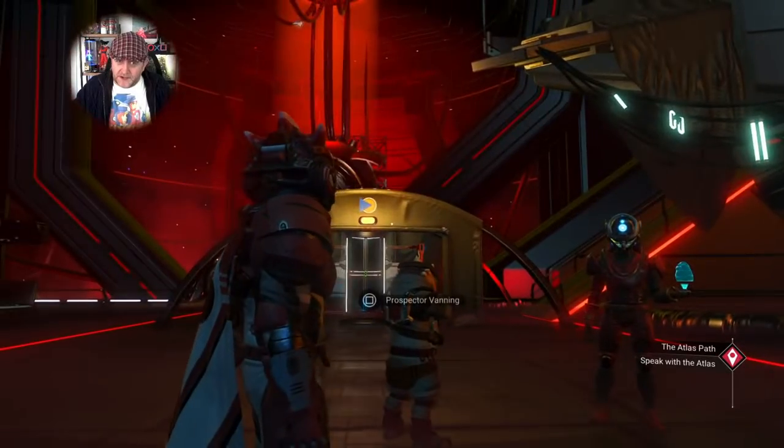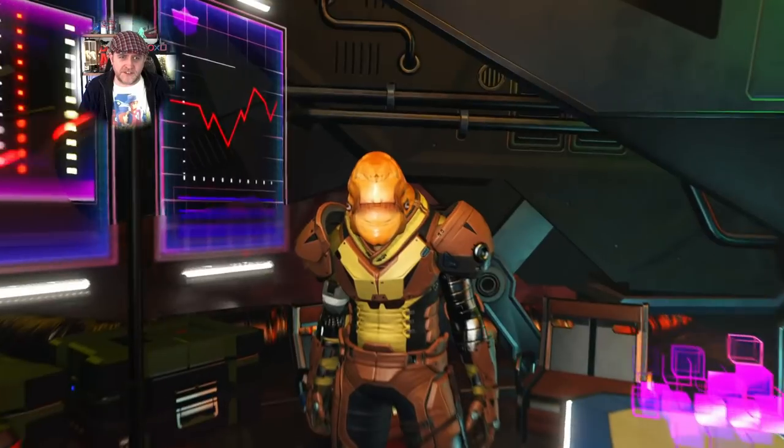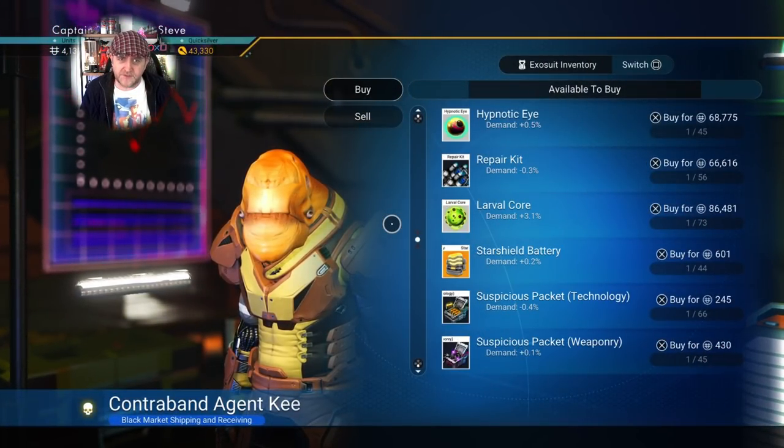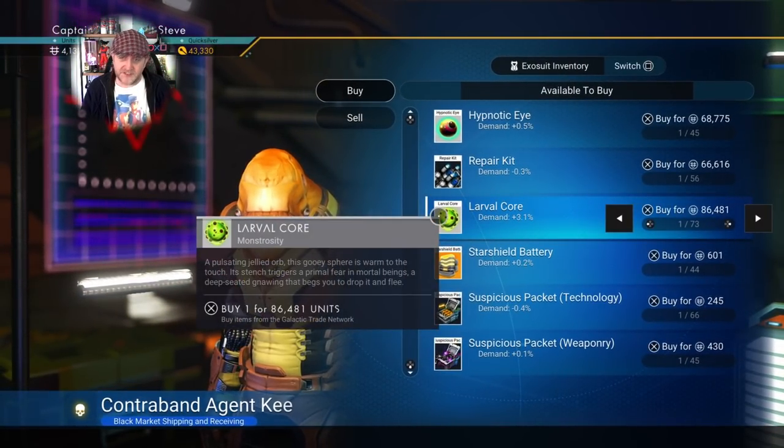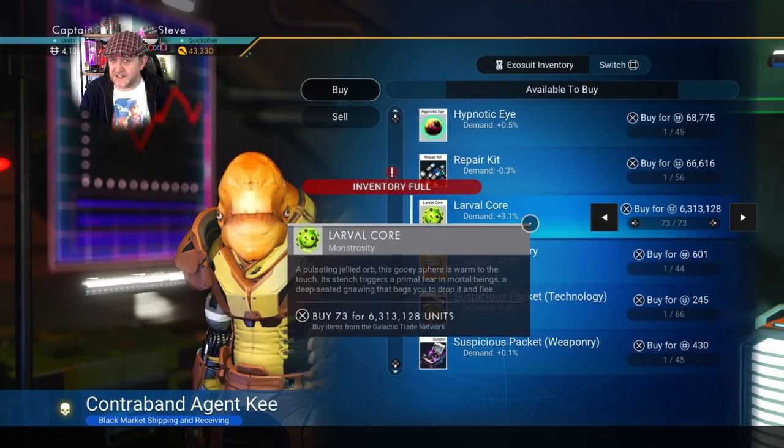Inside these stations there are new vendors that sell contraband — they've got little glowing holograms on the side of their desks and glowing purple wall panels. In here you can buy larval cores, and sometimes hadle cores and runaway mold. All of these things refine into nanites.